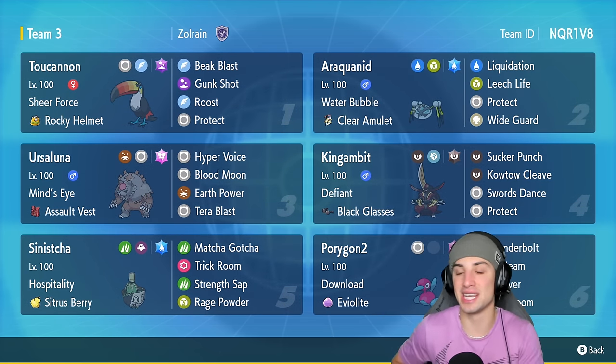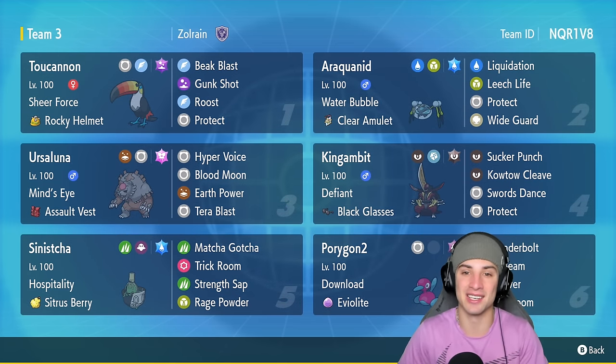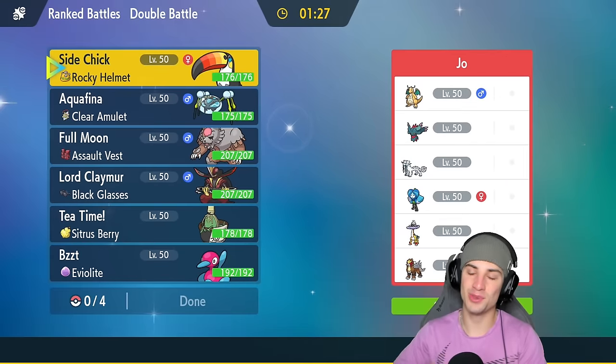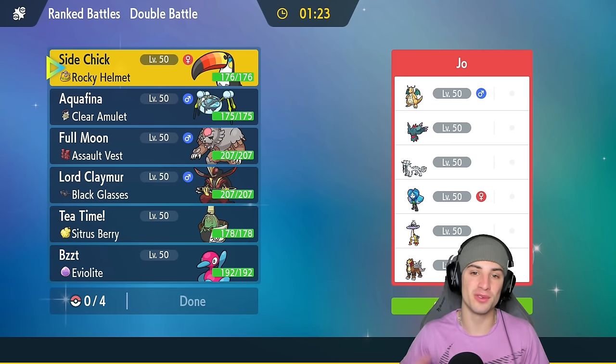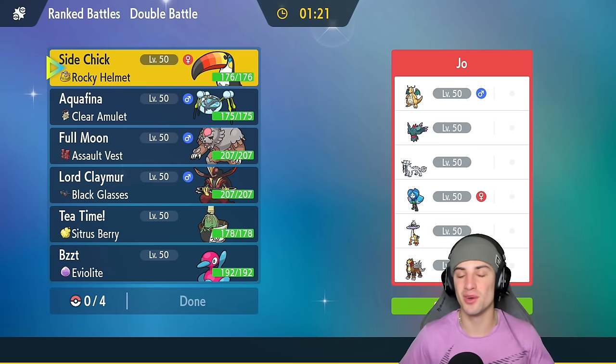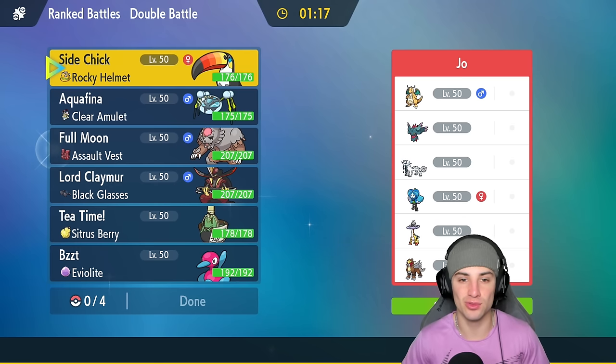If you want to rent the team for yourself, the rental code is at the top right-hand corner. Let's hop into our first match showcasing Toucanon. I want to give a huge shout out to the team creator — goes by the name of Zolrain — his channel will be linked down in the description below alongside the Pokepaste if you want to check out the team in more depth.